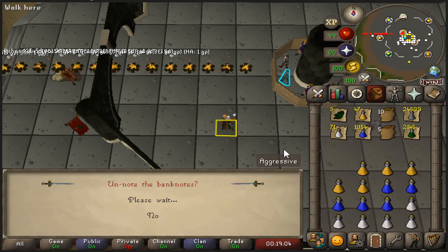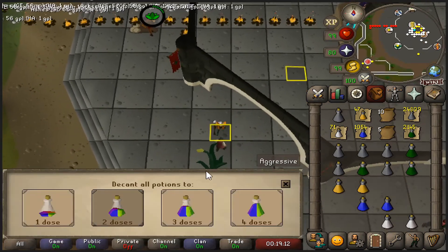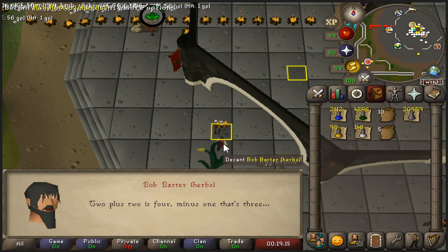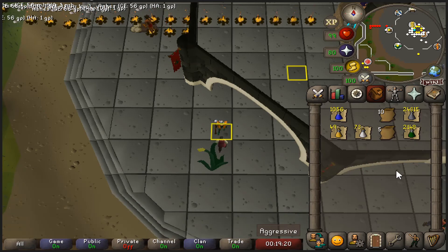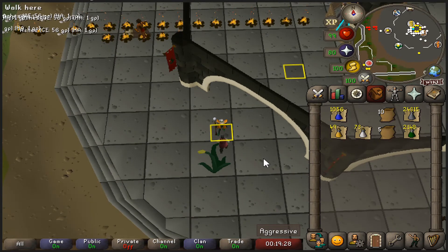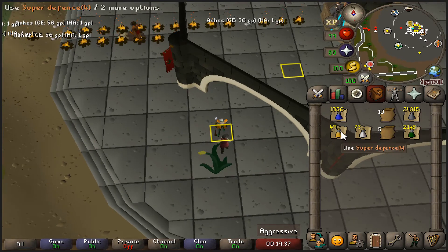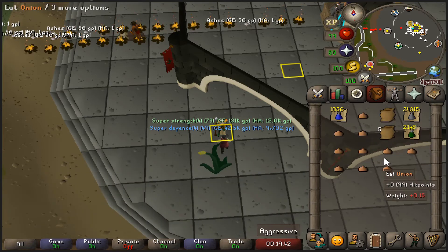This was a slog but I'm extremely excited to have those potions done. Let's decant to 2 and back to 4 — we now have all 2148 super combats in the format I want. I can now drop all those super defenses, super strengths, onions, and cabbages and move on to prayer potions.